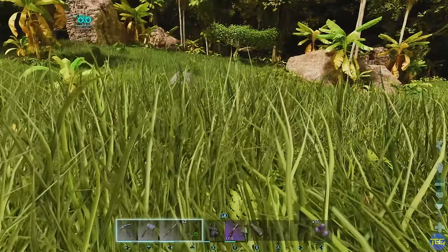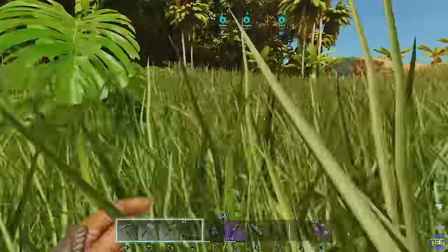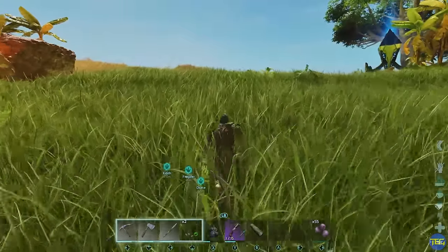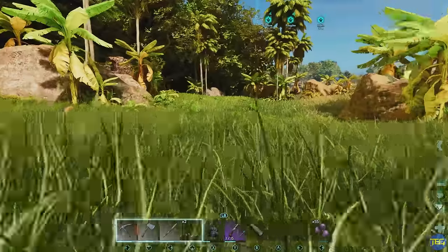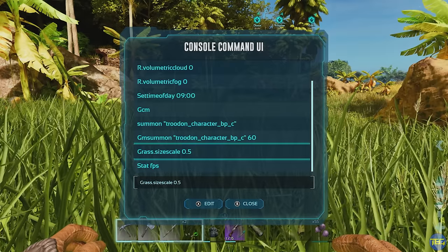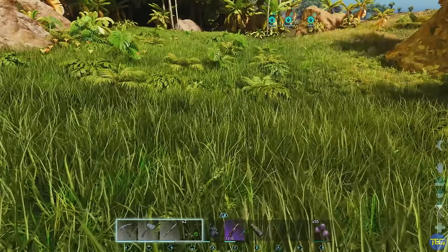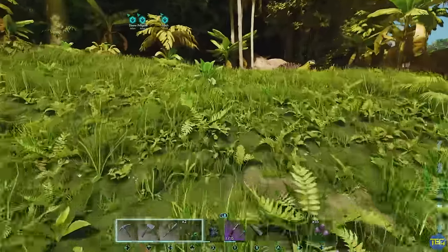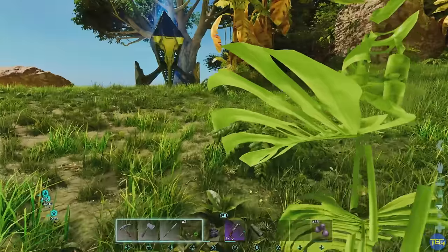One useful console command helps with running through grass, particularly in first-person view where your camera is very low and the grass is quite tall. If you prefer FPP but find it annoying, you can use the command 'grass.sizeScale 0.5' to make all grass half the size it currently is — it's not completely gone but it's a much better height for running around. It also helps you see bushes more easily without feeling too cheaty.